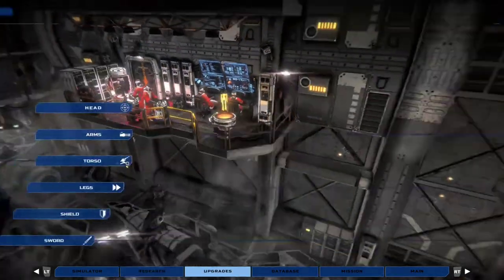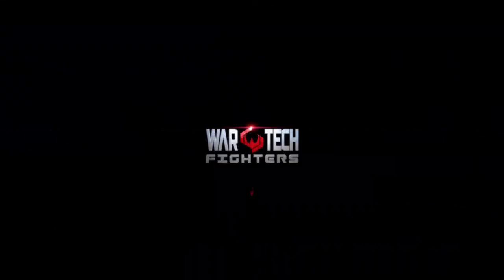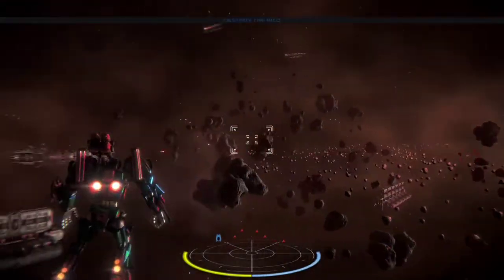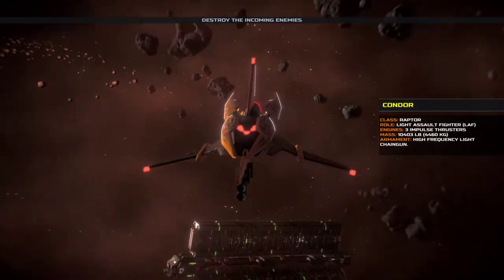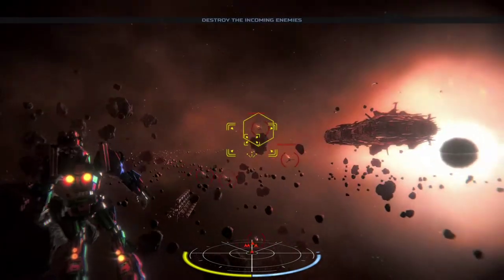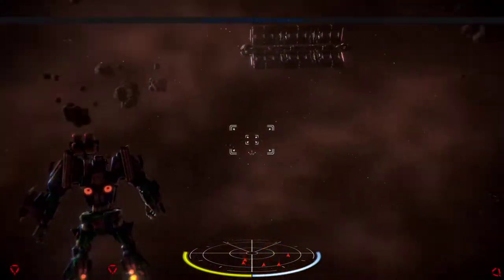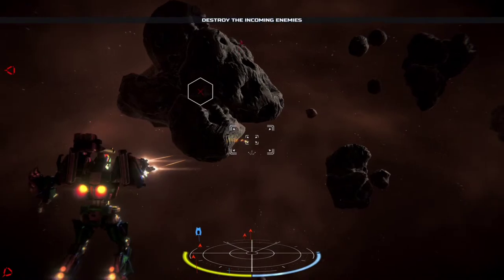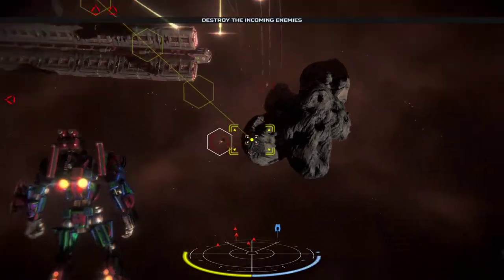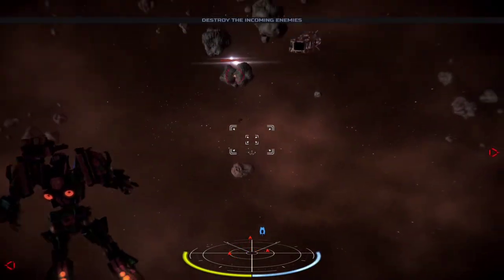Once you have tweaked your WarTech to the way you want it, it's time to do a mission. There are around 30 missions in total, including mech-on-mech fighting, long-range space battles, stealth sections, code hacking and more to keep things fresh. Battles take place in an arena with invisible walls. WarTechs are outfitted with a light weapon, a heavy weapon, a melee weapon and a rocket or missile barrage system. Combinations are hugely fun but also dependent on the enemies you face, as some have damage resistance depending on the weapon chosen.